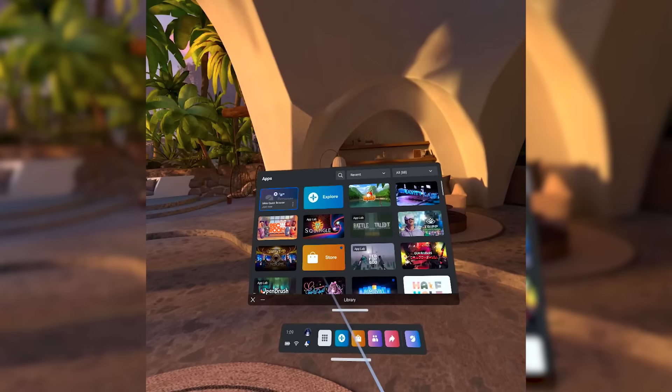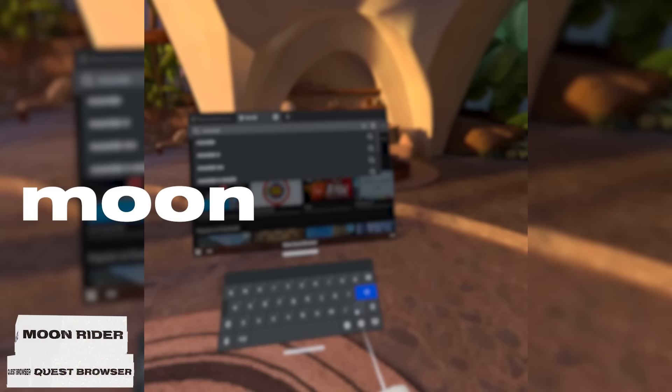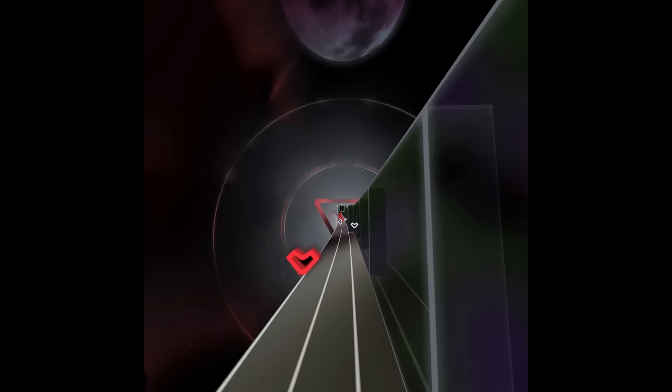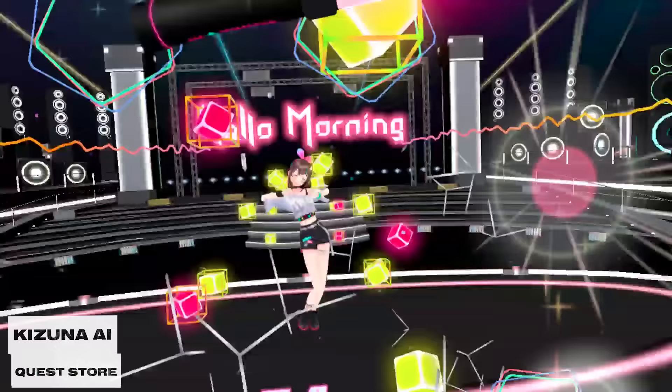Next are two free rhythm games, and one is super crazy. Accessible through the Quest browser — you don't even need to download anything — it's called Moonrider. Just type moonrider.xyz in the browser and you're playing. It's like a free browser version of Beat Saber with a ton of songs built in, and I'm honestly blown away by it. The next one is more of a demo — Kizuna AI offers a couple pretty good tracks, and the gameplay changes the formula enough that it feels engaging.